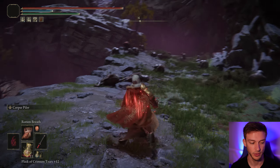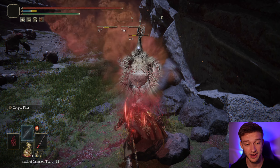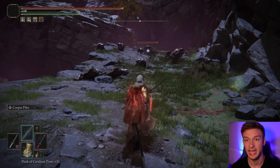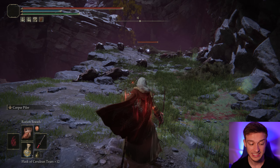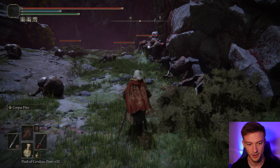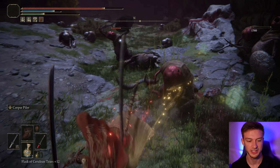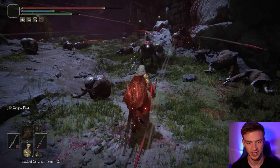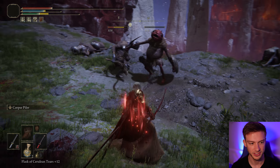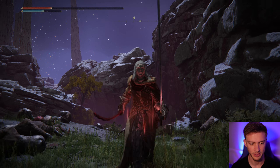Another bonus: since we have Flame Grant Me Strength, we can also equip Rot Breath. This isn't your go-to for every boss, but Scarlet Rot can take down a lot of bosses and deals damage over time. You can get in, apply Rot on the target, and then resort to Corpse Piler and jump attacks. This can literally wipe out a ton of enemies all at once. The range is really good on the Corpse Piler, and you can switch to the Nagakiba at any time — both are great options.